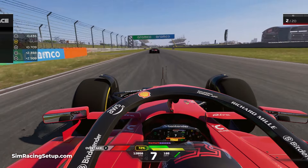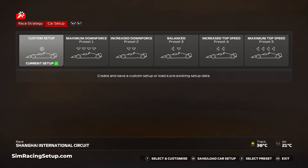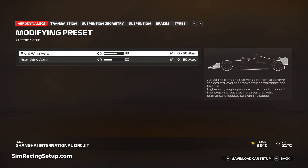For the aero setup I've gone with a front wing of 33 and a rear wing of just 20. This is a large wing gap, and many time trial or esports setups will increase this gap even further. It's designed to give good responsiveness and eliminate understeer, which can cost a lot of time through the faster corners at Shanghai. If it feels too twitchy, try reducing the front wing or increasing the rear wing a couple of points.